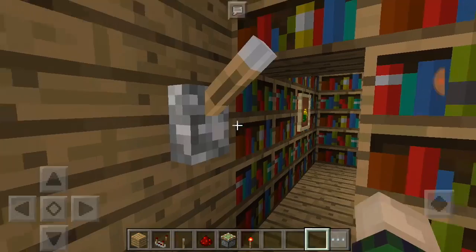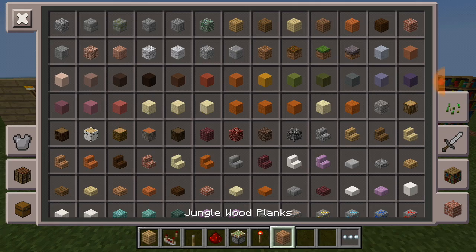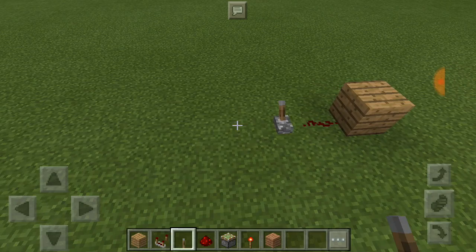You can build whatever you want, like your favorite house or anything you want. You just need: wood, redstone, and a lever.